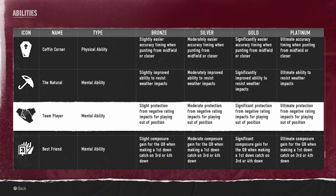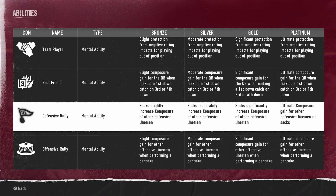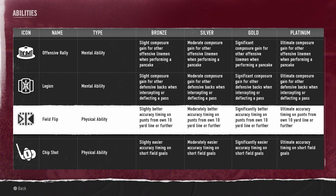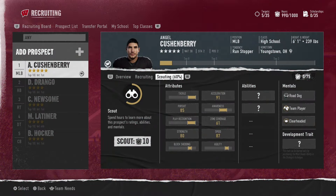Often Corner gives easier accuracy timing when punting from midfield or closer. The Natural improves the ability to resist weather impacts. Team Player gives protection from negative rating impacts for players playing out of position — that's nice especially for athletes playing a few different spots. Best Friend gives composure gain for the quarterback when a pass catcher makes a first down catch on third or fourth down. Defensive Rally gives slightly increased composure of other defensive linemen. Offensive Rally gives composure gain for other offensive linemen when performing a pancake. Legion gives composure gain for other defensive backs when intercepting or deflecting a pass. Field Trip gives better accuracy timing on punts from your own 10-yard line or further. Chip Shot gives easier accuracy timing on short field goals.